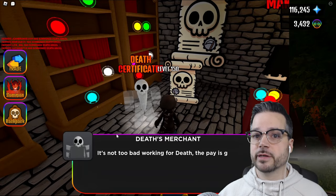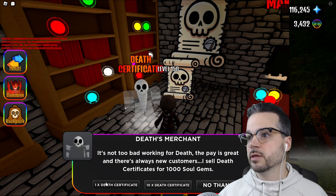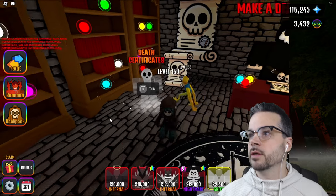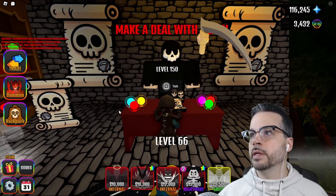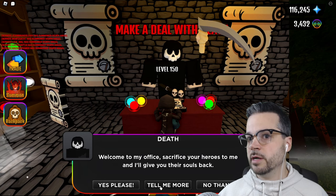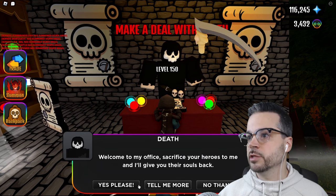First, you need to buy a death certificate for 1,000 soul gems. We already have a few, but let's buy one more just to show you. All right — now you need to make a deal with death, so let's talk to him.